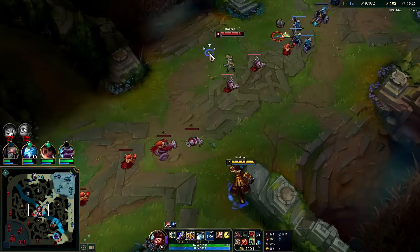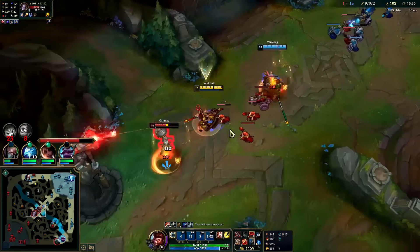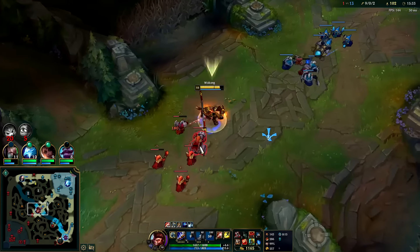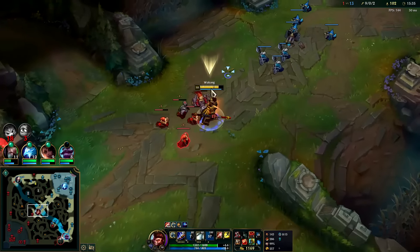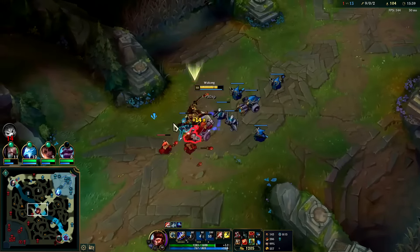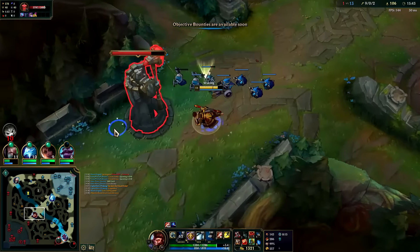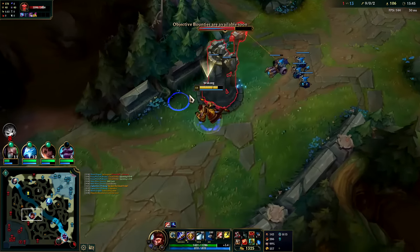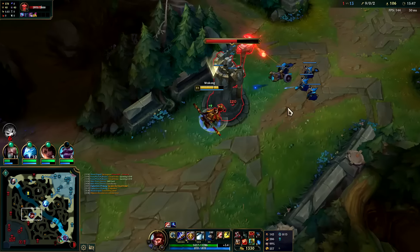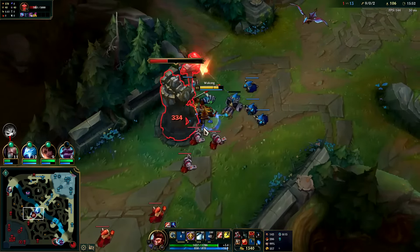I should have EW, not just W. EW is more beneficial because you get more clone damage that way — rather than using your clone as a raw dash and getting zero damage from it, you E for the dash, auto attack, Q reset, then clone on top, and your clone will get off an auto or two.